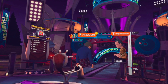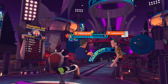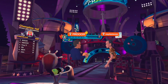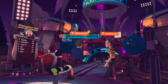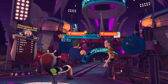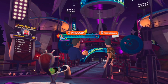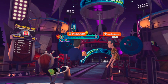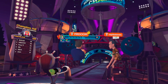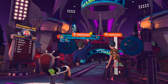Fun factoid: the ForeVR Bowl physics engine was modeled based on United States Bowling Congress regulations. The pins should be 100% accurate to what you'd find in a real bowling hall — from weight to bounce to feel — so the pin action should closely mimic real bowling.